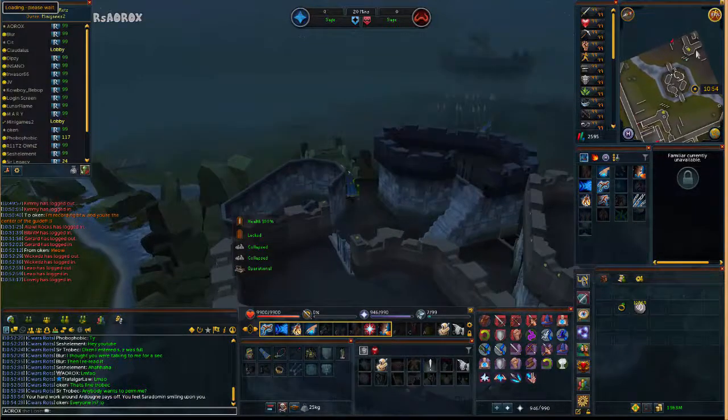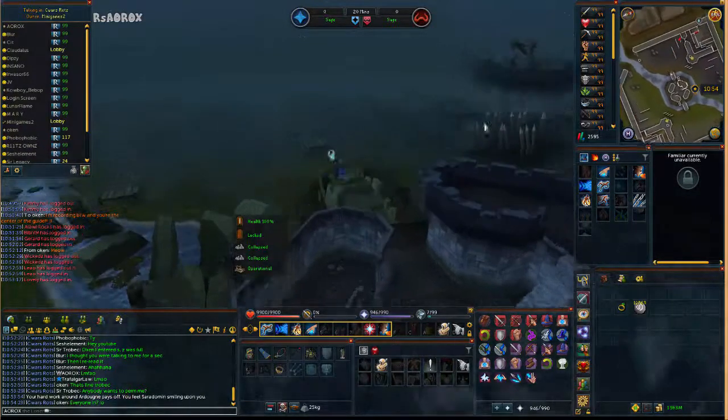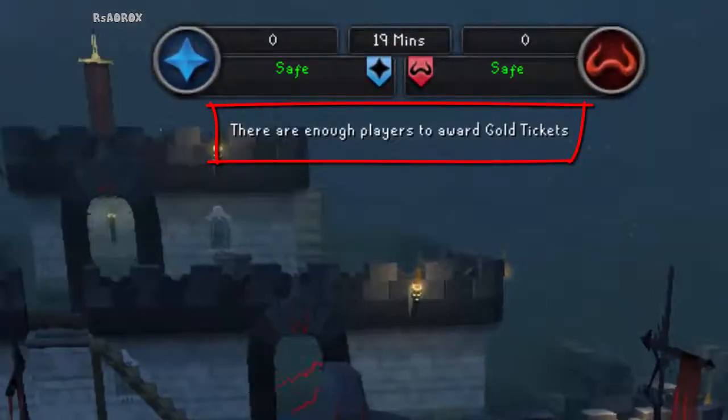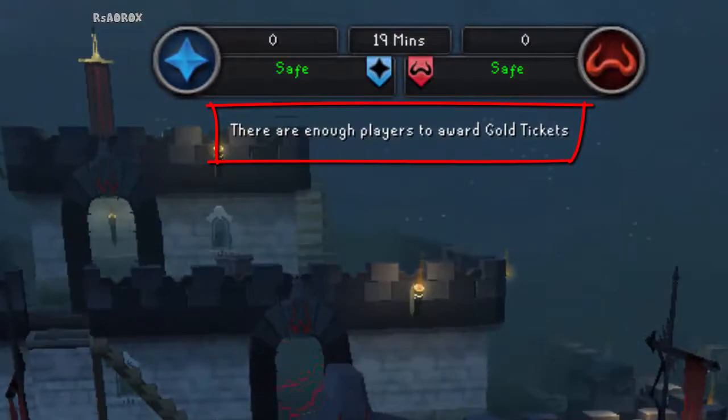Once you join the game there is no ticket message, so we have to wait until 19 minutes to get the ticket message. You need at least five people on each side for this message to appear.